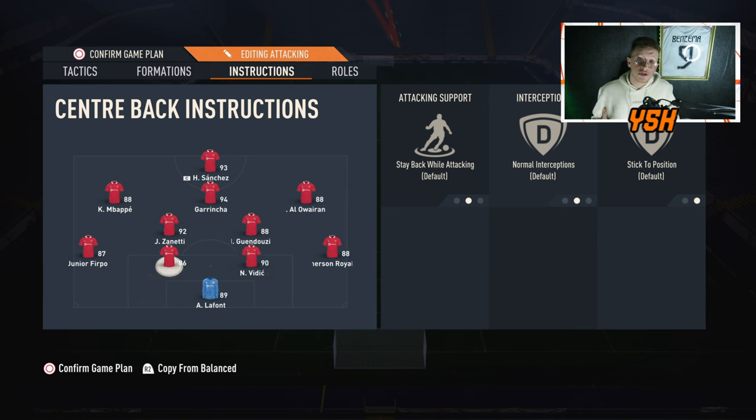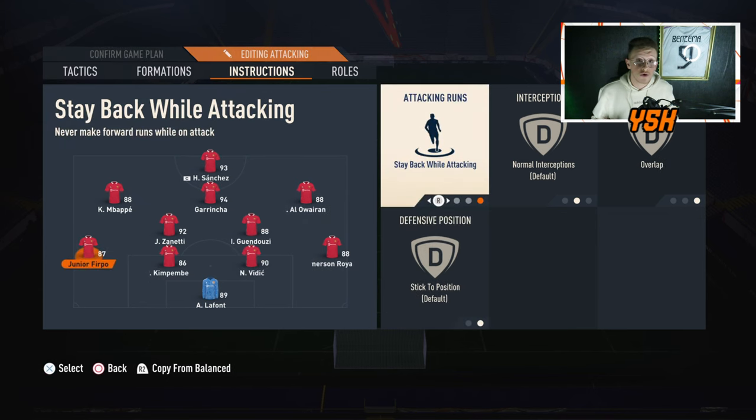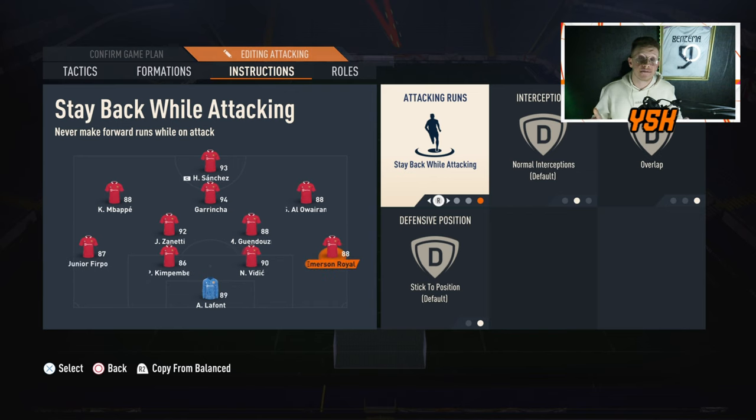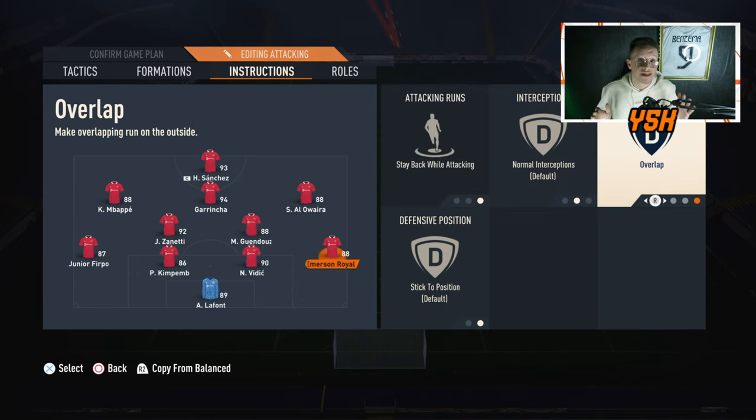For the defense, your whole back line should stay back while attacking. Your right back and left back should stay back while attacking — no overlap — since you already have a right and left attacking mid playing as wingers on the attack. Your fullbacks won't contribute much offensively. Both center backs should also stay back while attacking.